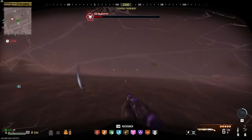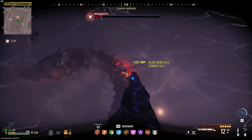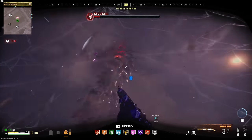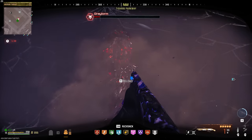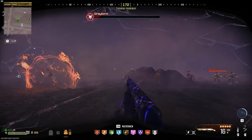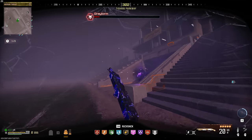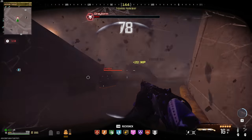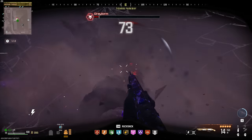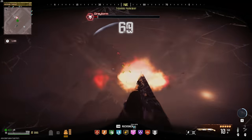The worm will also shoot laser attacks that instantly down you, so stay constantly on the move. After a while, the worm will burrow underground and move around — keep track of him because he'll pop up and throw you into the air, either knocking you into a parachute animation or swallowing you entirely. If he swallows you, keep shooting him from inside to deal extra damage, but as soon as he spits you out spam the parachute so you don't get slammed into the ground. It's very likely you'll take multiple downs during this fight, so try not to get discouraged.